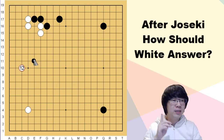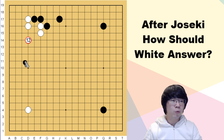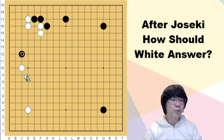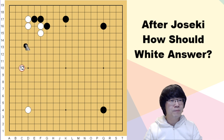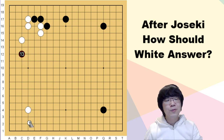To summarize simply: when black plays tiger's mouth or knight move, you can just play the one-space jump. But if black plays the large knight move, then you go here — it's a bit concentrated. When you play here, of course you have to accept black invading in the future, then you can just attack with the basic method. You may ask: what is the reason white plays here even though it can't make territory?